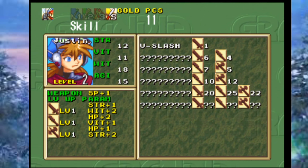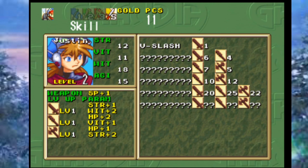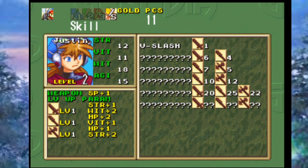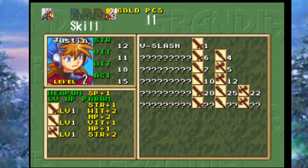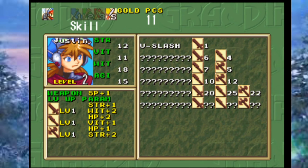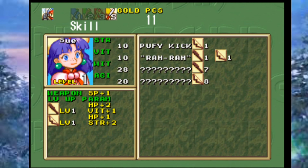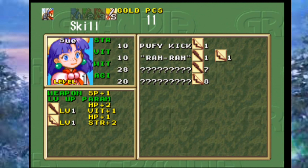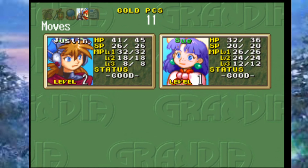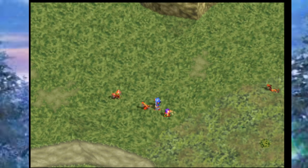Those weapon level stat gains are permanent — forever. Weapon levels play a huge role in your stat gain, almost more than your actual character levels. That's why I'm keeping Justin on the mace right now: I want to build up some defense and HP first, then switch him to the sword, which gives Strength and Wit. Sue is starting with HP and Strength from the bow, and once Justin's done with the mace I'll hand it off to her so she can get a bit tankier.